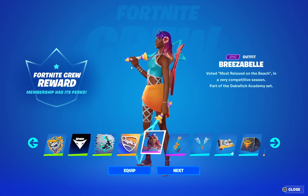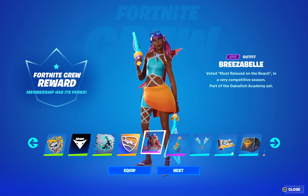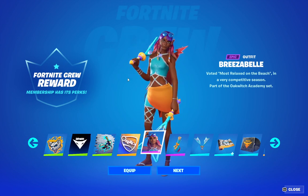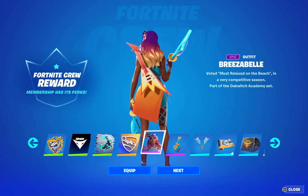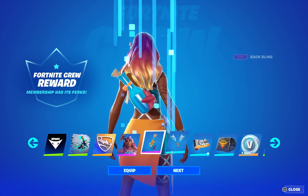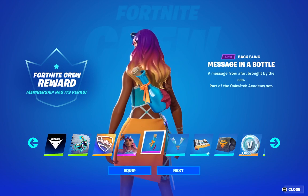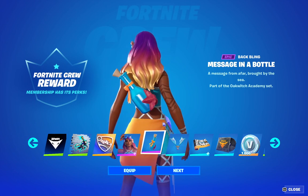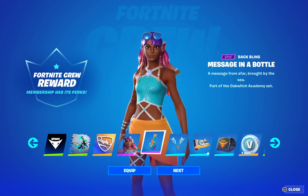And then we have Risa Bella. She is quite a cool looking skin — not really Battle Pass, but more of the crew pack bundle for July. She's quite cool for the summer pack month. And she has quite a cool message-in-a-bottle backpack, actually pretty cool with a starfish on it, and some tattoos on her. Leave a comment down below — what do you guys think of this skin?